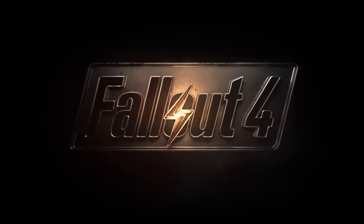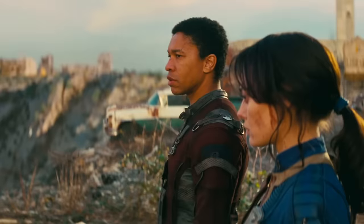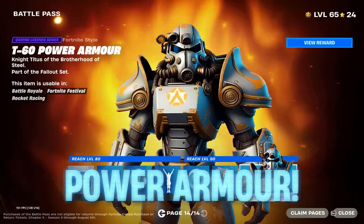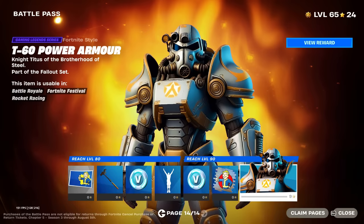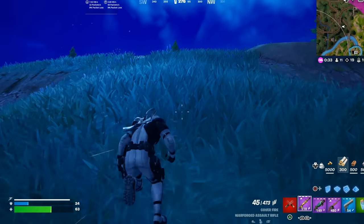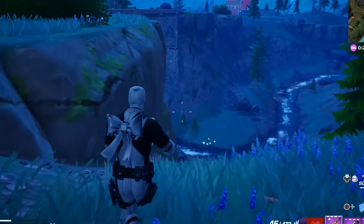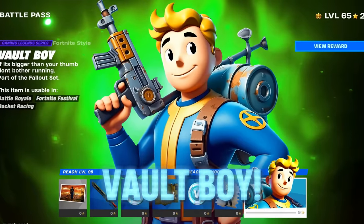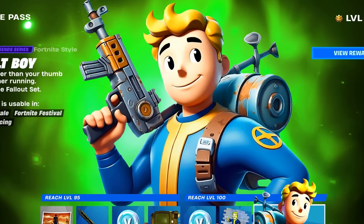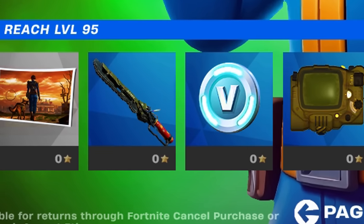We also have another collaboration for the popular video game Fallout, which just got a brand new TV show on Amazon Prime. We're going to be getting two brand new Fallout outfits — one likely in the item shop — including a Power Armor skin, which is well known in the Fallout games. We also know about a brand new Vault Boy skin, which is the mascot seen on the cover of all Fallout games.